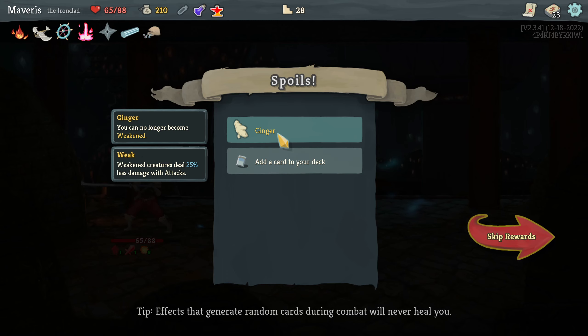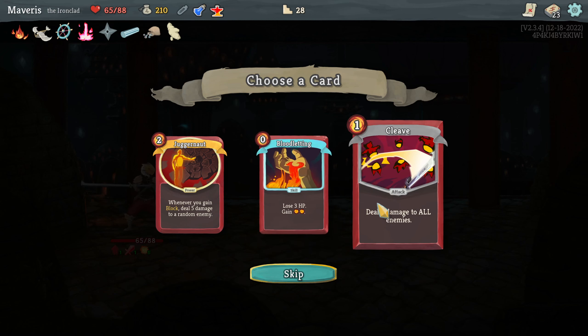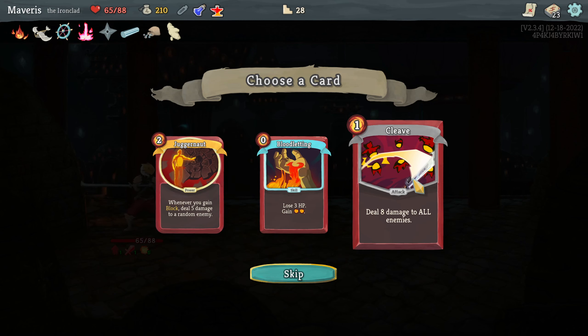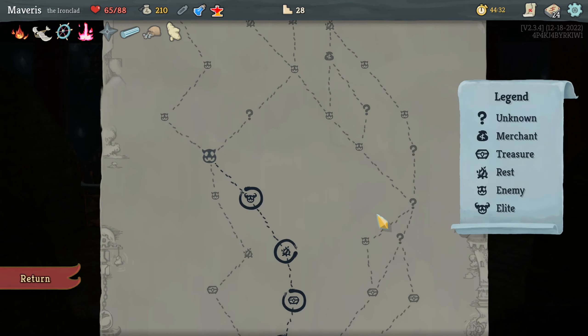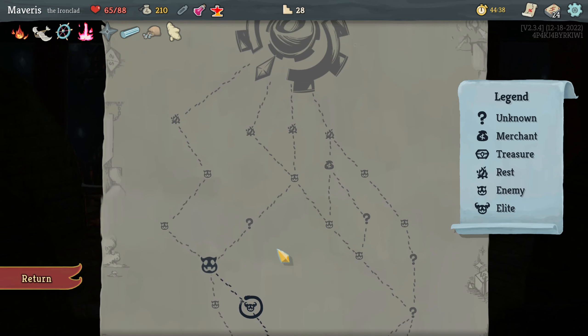You can no longer become weakened — lose 3 HP. That synergizes. Juggernaut — whenever you gain block, deal 5 damage to a random enemy, no synergy there. Deal 8 damage to all enemies. I'm going to go with the take-damage synergy and we'll see how it goes. Oh, that was an elite — no wonder I lost HP. So that went okay actually.